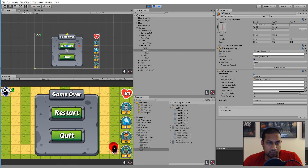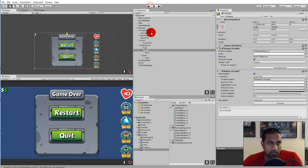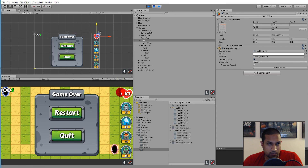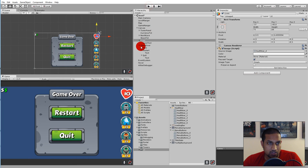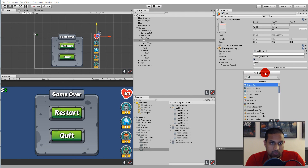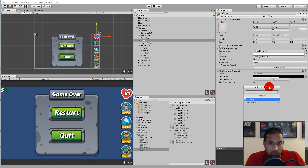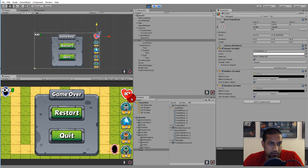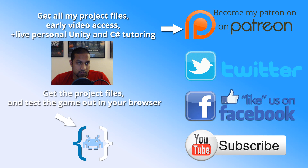We will add the functionality in the next video so we can actually restart the game and make this menu appear when enough enemies pass through. Let's also select the lives display — I notice the contrast between the white text and the green background isn't great. So select the lives image, right click, add component, add outline, then add component and add shadow. Playing again, it looks better now with the outline around the lives.